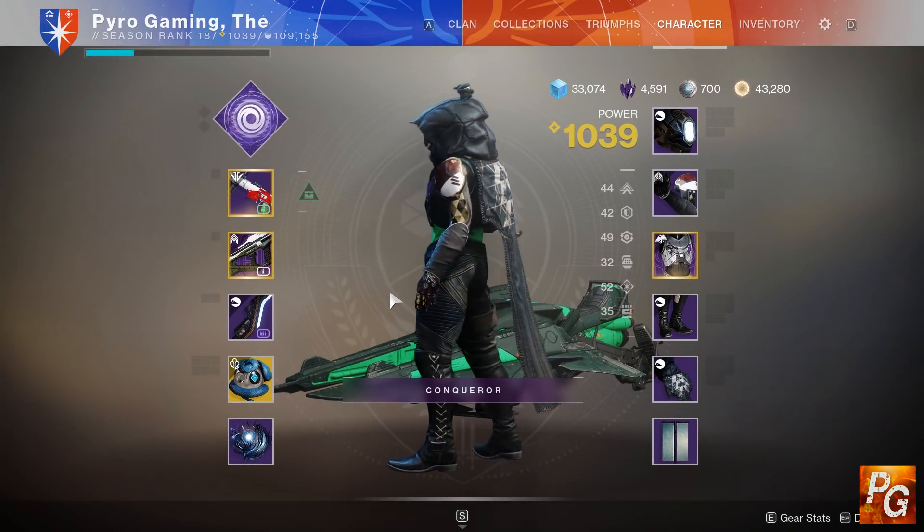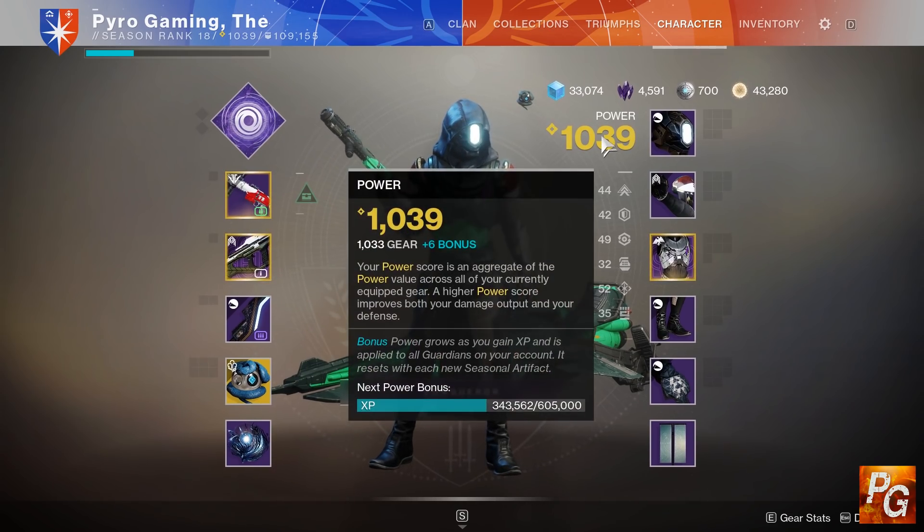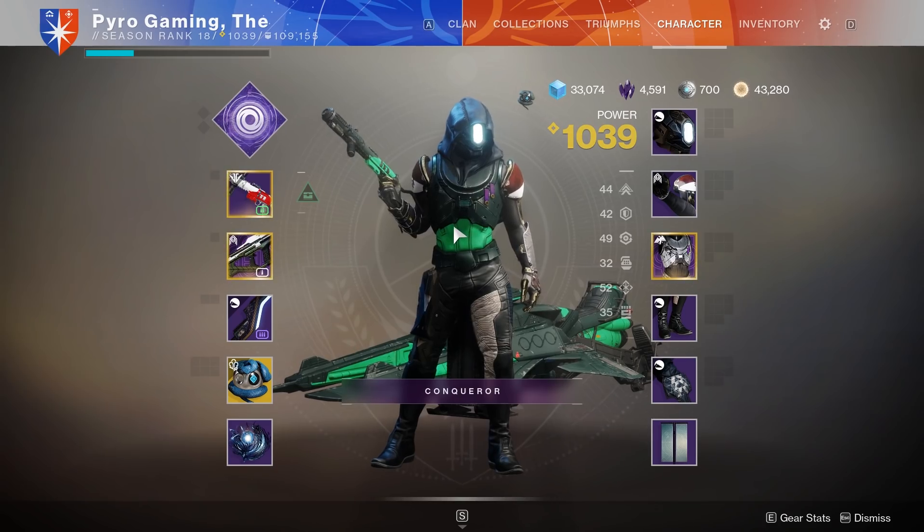Hello everyone and welcome to another Pyro Gaming video. With each new season there comes a new cap to the power level, and everybody's always trying to get as much power level as quickly as they can. Everybody always wants to know what the most efficient ways to farm power levels are. Normally it would be like go do all the things on your director that give powerful gear, go do comp, and then once you've done all that, go grind the things that say powerful gear.